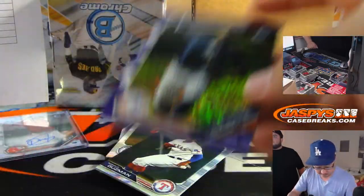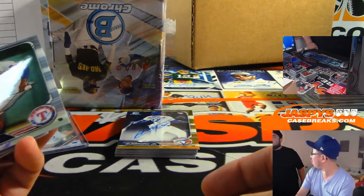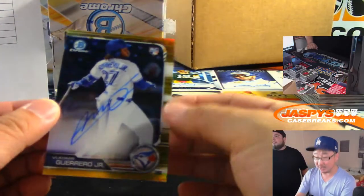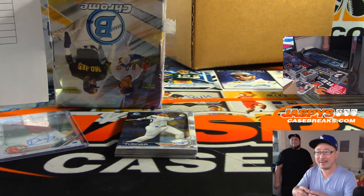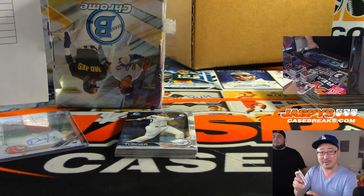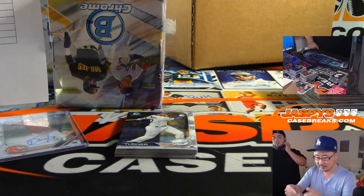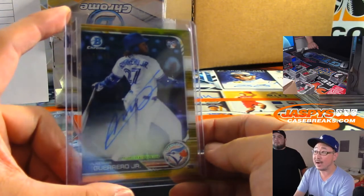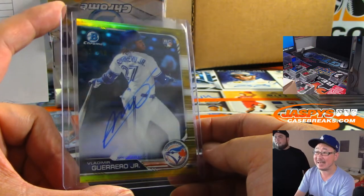I've got another Yankee purple shimmer right there. Wait — is that a gold? It's a gold. 17 out of 50. Vlad Guerrero Jr. — John Samuelson got randomized the Blue Jays, gets the 17, just 10 off the jersey number, 17 out of 50.